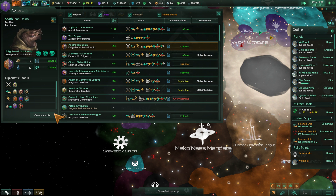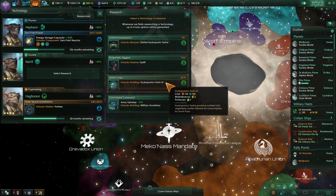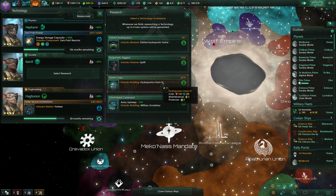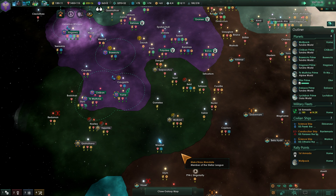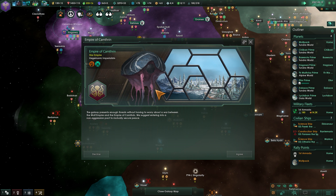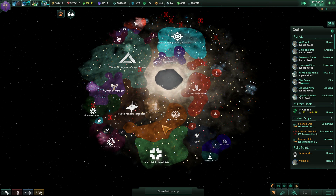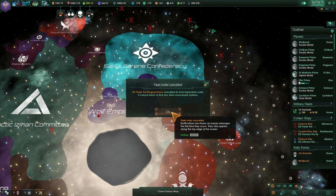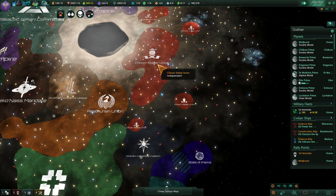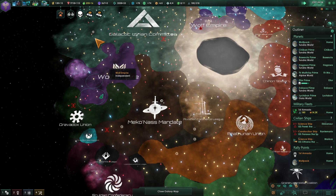Who are the friendliest towards us right now? The Antharians here are at war, so I cannot grab a defensive pact with them. Going hydroponic farm level three as we continue to grow the empire. Got a non-aggression pact invitation — sure. That was the octopus-looking empire. Where are you located? Fleet order has been canceled. Okay, they're all the way up here, so that's not big news at all.